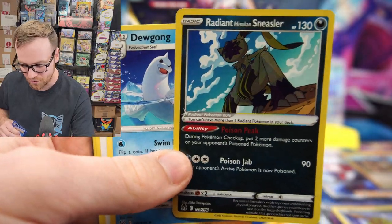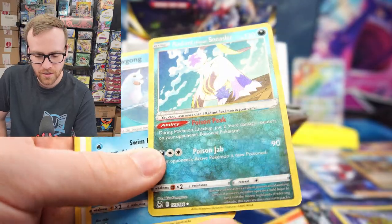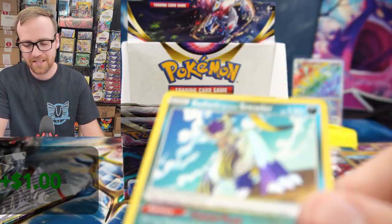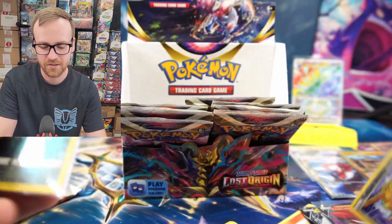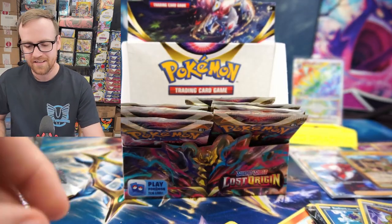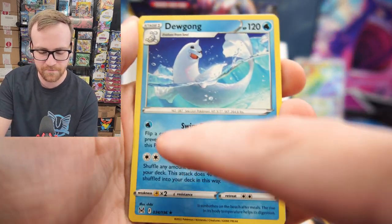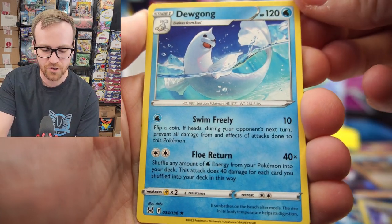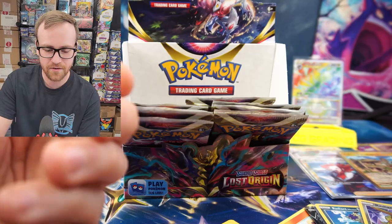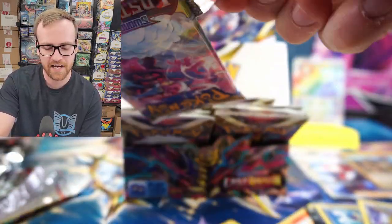We got another Radiant card. Normally you only get one Radiant per box, and I don't think I've ever had a box where I've pulled two Radiant cards from the same box. We got the Radiant Steelix and the Radiant Sneasler — so two Radiant cards and two Secret Rares from this box, which is absolutely crazy. Here's that really powerful Dewgong with the Swim Freely attack — you can attach all the energy you want to this, and the Flow Return can hit up to 280 to 320 damage to knock out V-Stars and V-Maxes fairly easily.